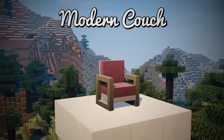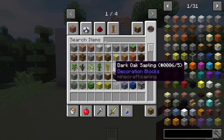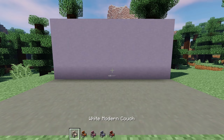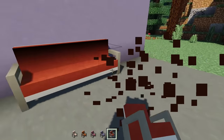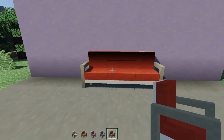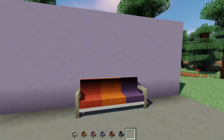Here we have the Modern Couch, available in all 16 colors — essentially the couch's bigger, better, more modern-looking brother. The downside is you can't create corner couches like with the original couch, but they each have different perks. The original can do corner connections, while the modern couch has a better-looking model. You can right-click it to sit, which is a simple but expected feature.